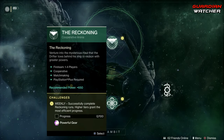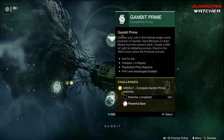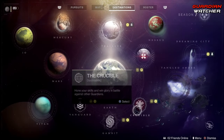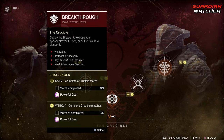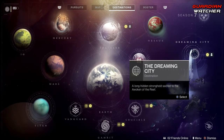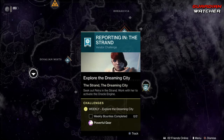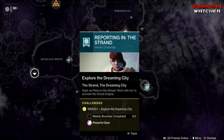Coming over to Gambit, we need to get 100% progress in the Reckoning, as well as complete 3 Gambit matches and 4 Gambit Prime matches. Coming over to Crucible, we need to complete 5 Crucible matches and the special playlist is Breakthrough. Coming over to the Dreaming City, Petra Venj is in the Strand and we need to complete 2 of her bounties.